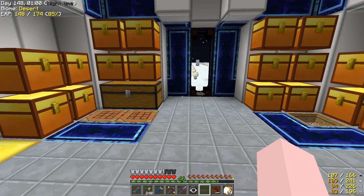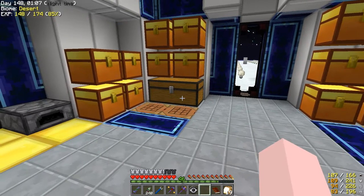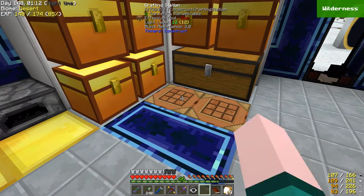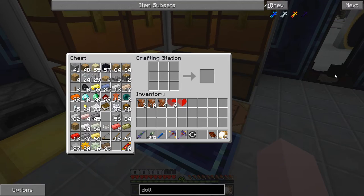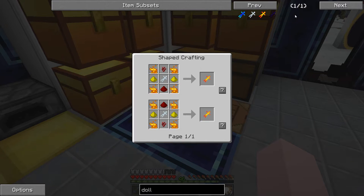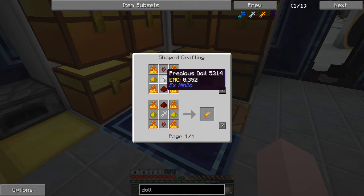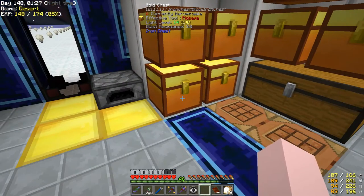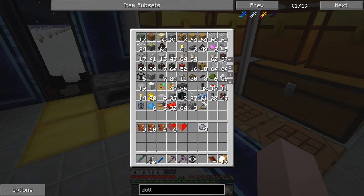First off, I'm going to want some blaze rods later on in this episode, so let's get on to spawning that blaze. The way we're going to do it is we're going to use a doll — we need an angry doll. To make an angry doll we need to first make a precious doll, and for that we need some porcelain clay.